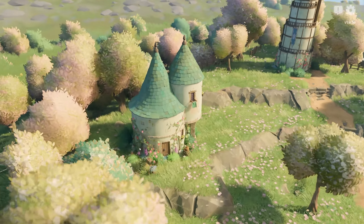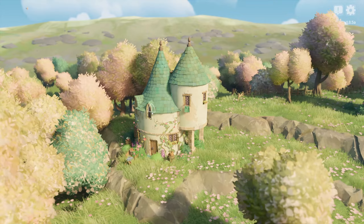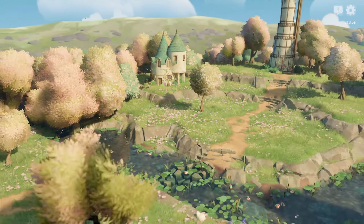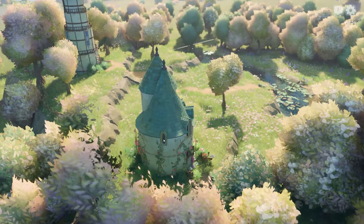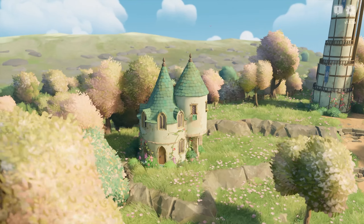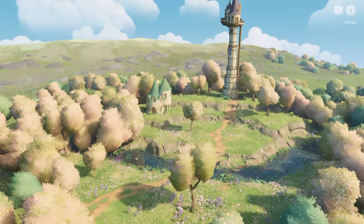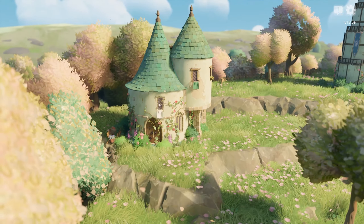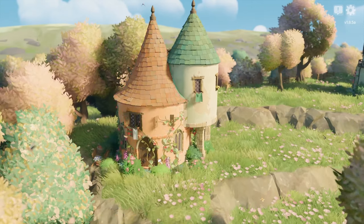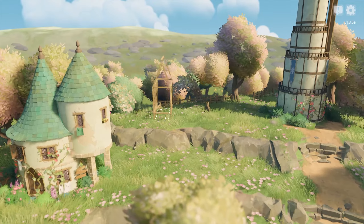I realised it would be a bit boring if I just had Rapunzel's tower there, so I thought I'd add in a little village below. I start to add in what I assumed was going to be a witch's hut but I ended up doing loads of different houses. It just ends up being a little hamlet of houses below Rapunzel's tower. I don't know what they're doing - maybe it's a tourist attraction, maybe they're the keepers of the tower grounds.